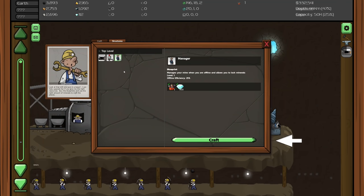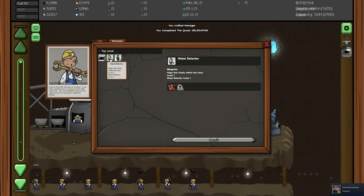The game wants me to craft a manager, which manages your mine when you're offline and allows you to lock minerals. Level one offline efficiency is 25%. That costs 100 diamonds - that's fine. There's also a metal detector level one, and trading post trade improvement from zero to 50, so there are definitely some upgrades to get there.